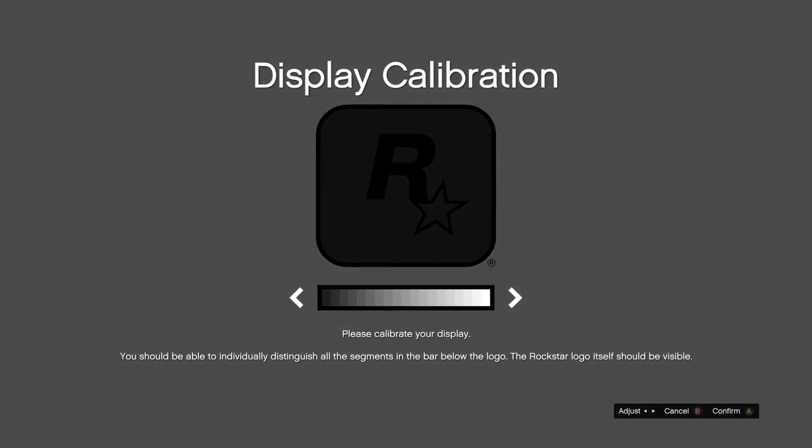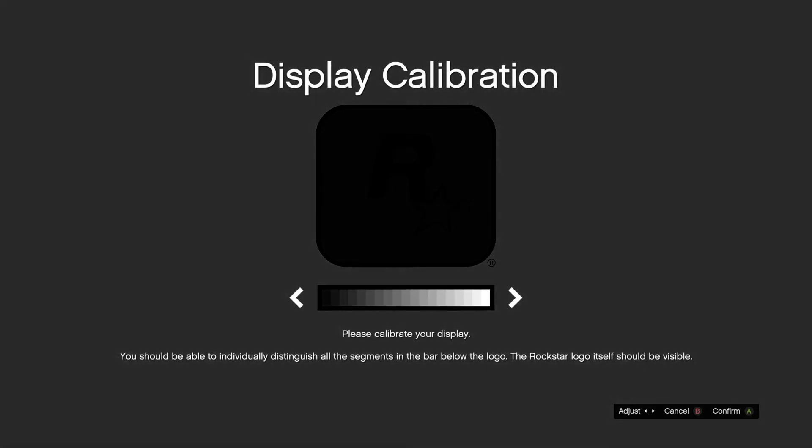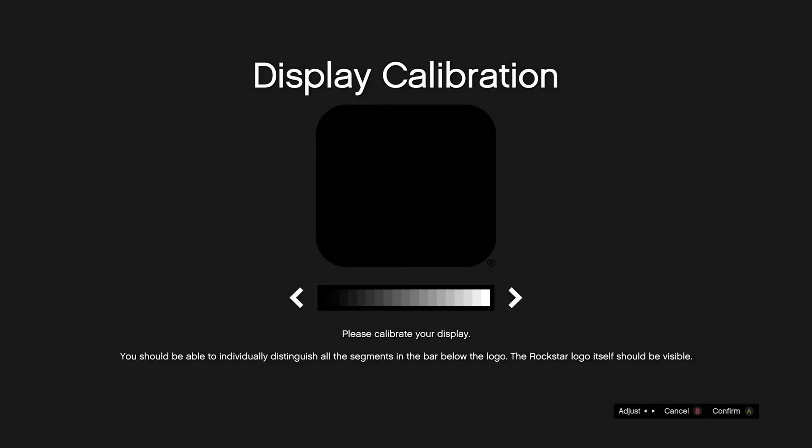My recommendation is to lower the brightness all the way. Then, using the D-pad, click to the right maybe one to four times. This step is honestly a preference — some may like it staying at the lowest slider for brightness, or some may like the slider increasing from two, like I do.